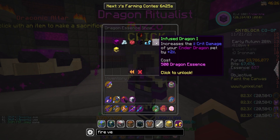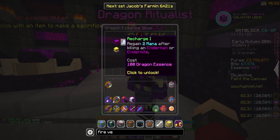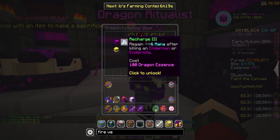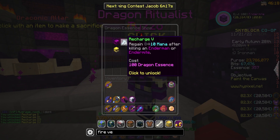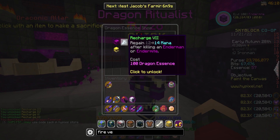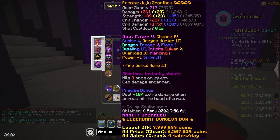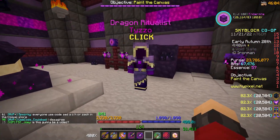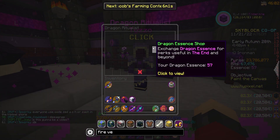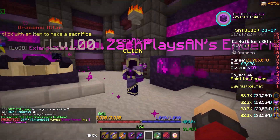This thing actually seems pretty nice. I don't know how many times it upgrades. Let's just upgrade it and see what happens — it remains at 100 per upgrade. We can upgrade it 6 times; I believe the max is 10. But right now, Regain 12 Mana after killing an Enderman or Endermite. That is actually super nice — that definitely adds up, and any mana back will count. I do have a lot of summoning guys to grind soon, so every little bonus from this Dragon Essence shop will help a ton.